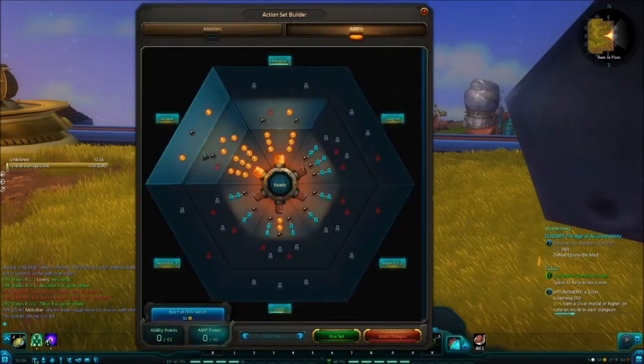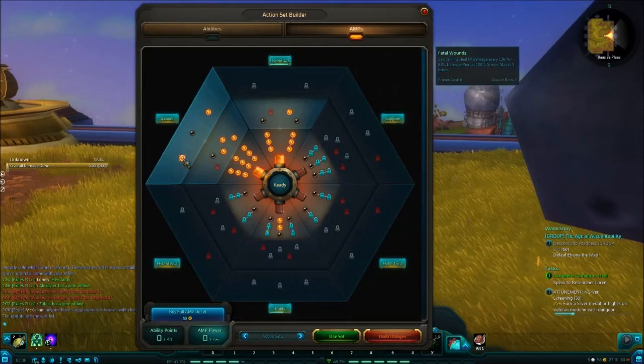If we go to my amps, I have the amp Fatal Wounds — another DoT, very good. At five stacks if you're DPSing a single-target boss, it will stay full. Very good amp to have.